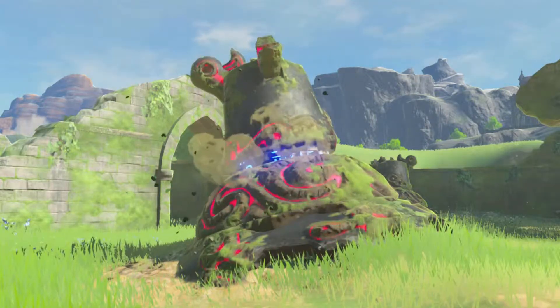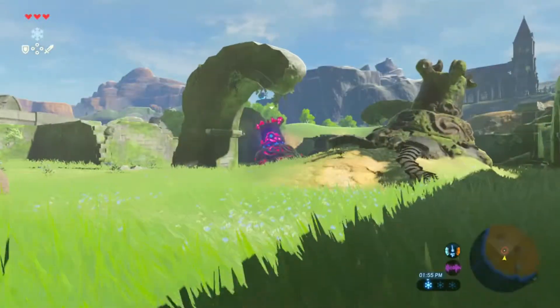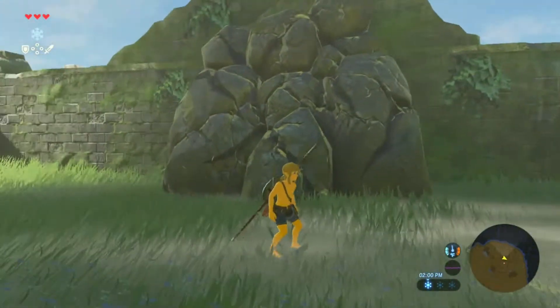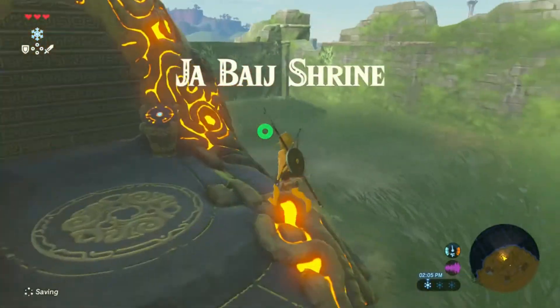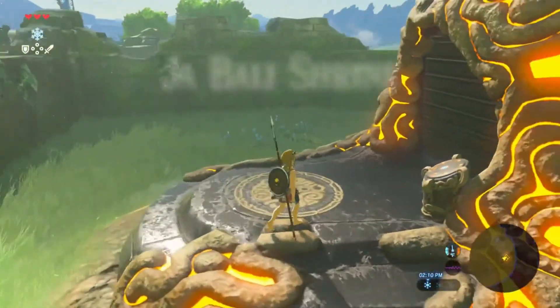Uh oh. This is a Guardian. I know it doesn't look like it's guarding anything good — it's trying to shoot me. But I can just climb up here, it's fine. Don't want to get shot though. That would be a one-hit kill.